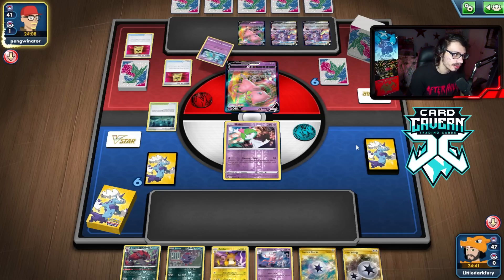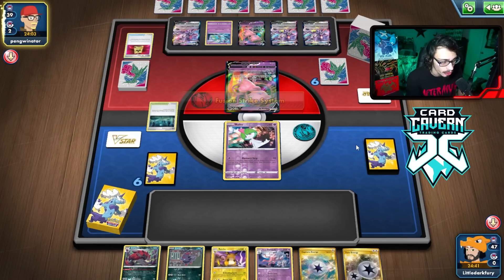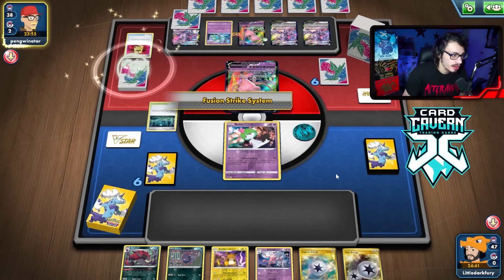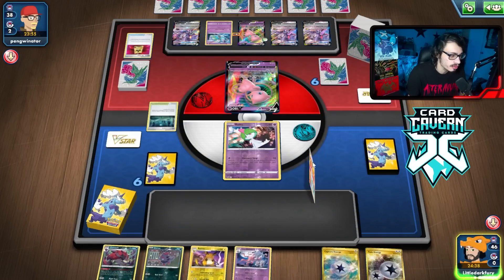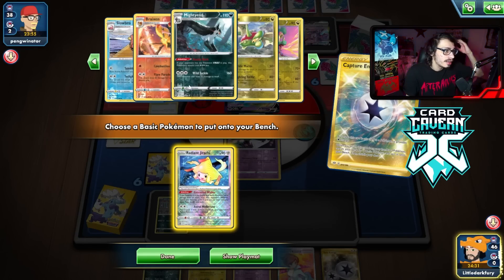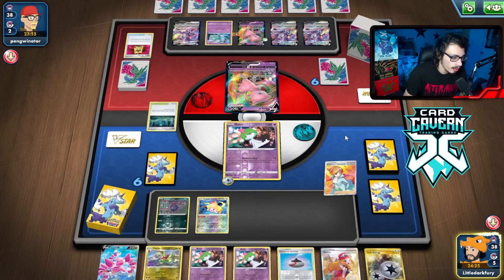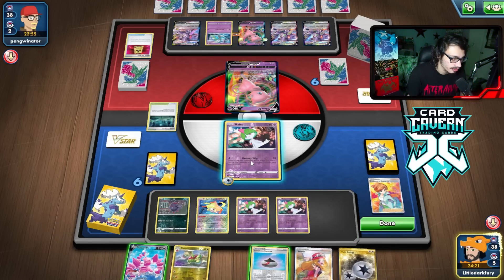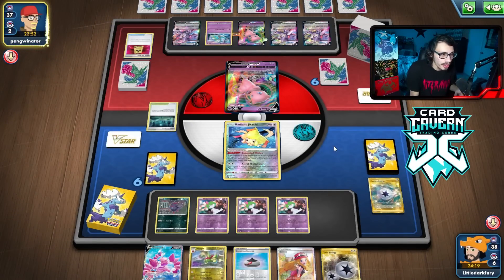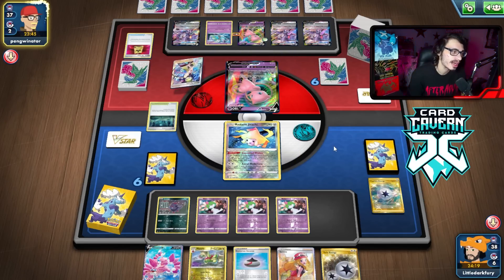They put a Null Cemetery in play — very much not a Lost City — and they don't play Oricorio, so this opens the door right away for me to go Mightyena early, which is really good. There's a Choice Belt, and it's actually relevant that we opened with Ralts because we can Capture and Retreat and not take damage from the Cemetery. Research is a good top deck. We go Capture, find Radiant Jirachi, and we have Drapion and Mightyena. I'll just Research here, see what we've got.